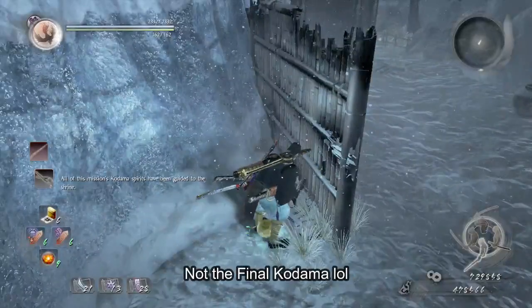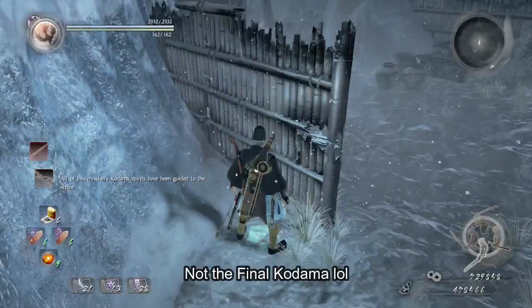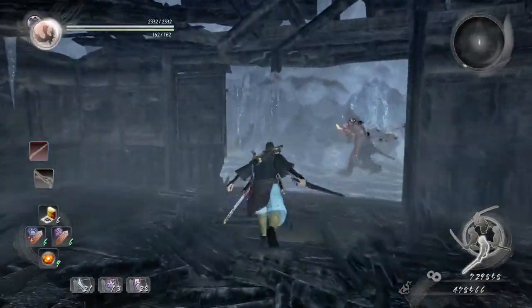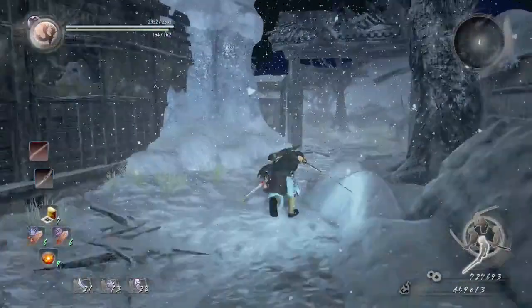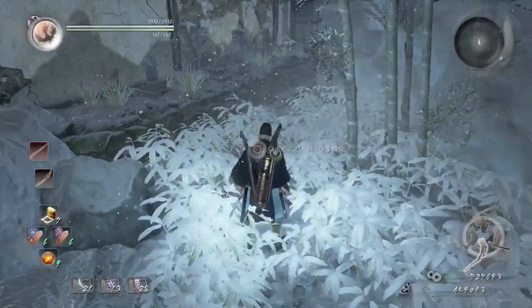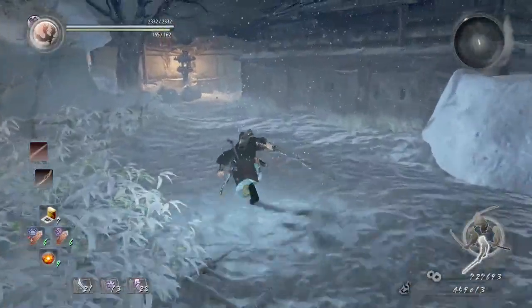For the next kodama, we're going to go to the right, go inside here, take a right, and immediately you'll find the next kodama hidden in these bushes.